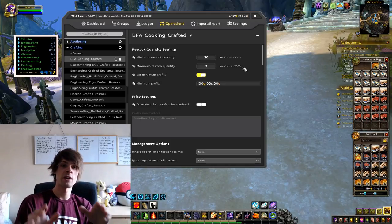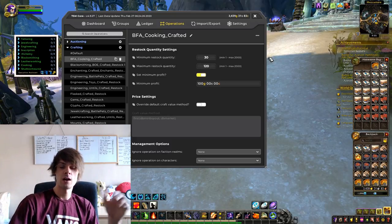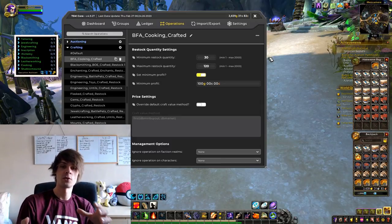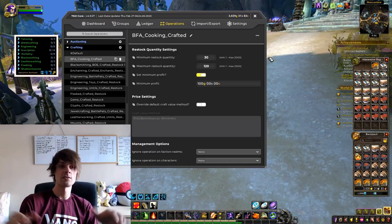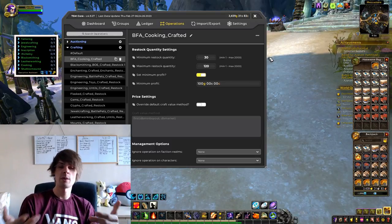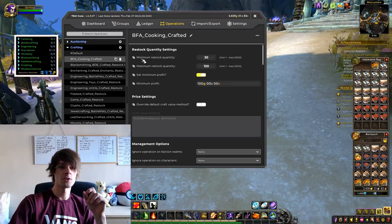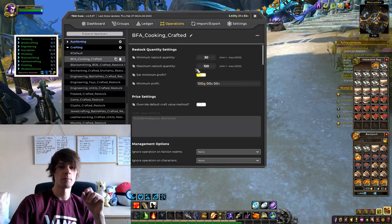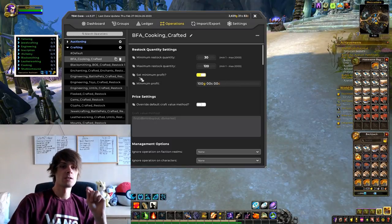For BFA stuff, we want a minimum restock quantity. BFA cooking materials sell relatively fast, so I want at least 30 of everything in that BFA cooking crafted group on the auction house at any one time. Set the minimum as 30. The maximum I want set at about 120 — I want at least 120 of those on the auction house at the same time, because they sell especially fast on BFA days like resets.